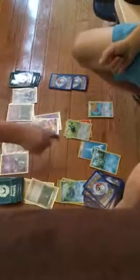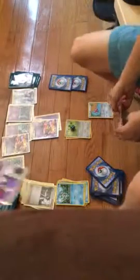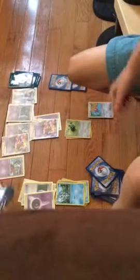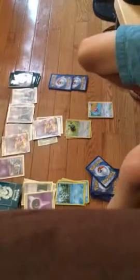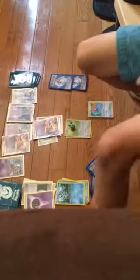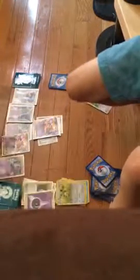I'm gonna play Professor Sycamore, which means I discard my hand. I bet Charizard and Charmeleon and Charmander are in your prize cards. I only have two Charmanders, one Charmeleon, one Charizard. One, two, three, four, five, six. I'm gonna use X-Ball for the knockout — knocking that person out.